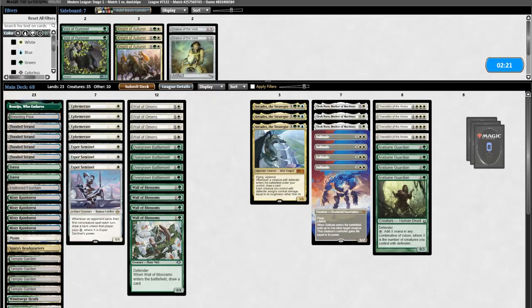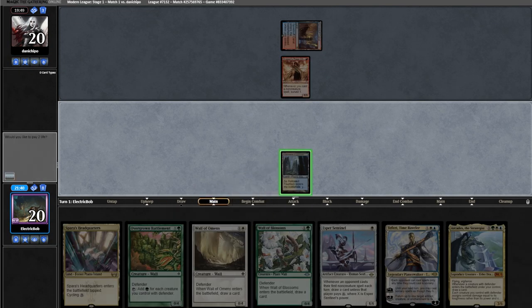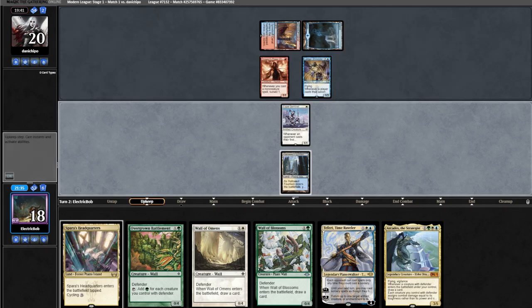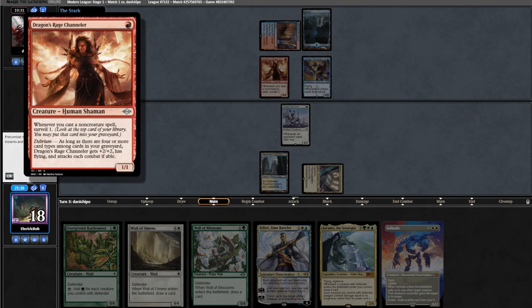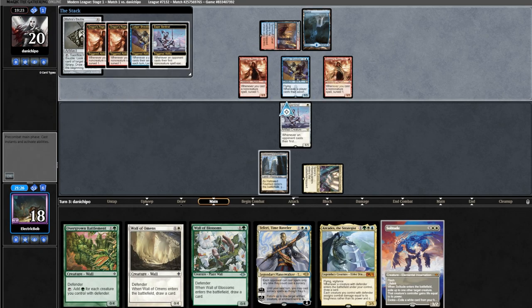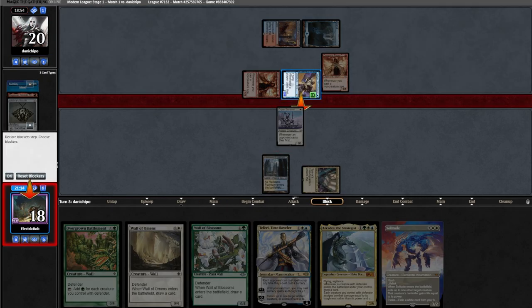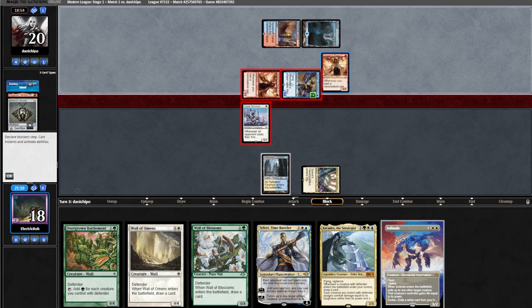Let's get on to sideboarding. We take out our four Chancellors and Axe-Vine Guardians for better removal and interaction. Game two: our hand looks amazing. Opponent plays a land and a DRC. We go land into Esper Sentinel. They run out a Ledger Shredder but we don't offer the trade. Great draw, let's go tap-land, go. Opponent runs out another DRC into a Mishra's Bauble, surveilling twice and conniving.